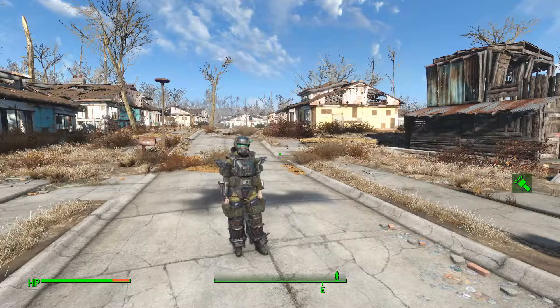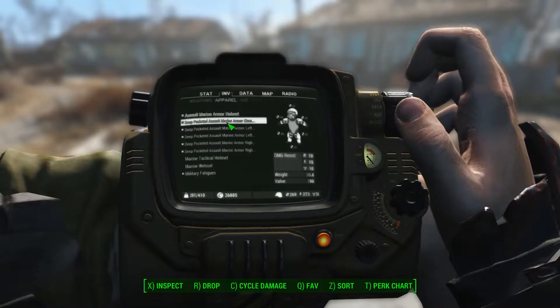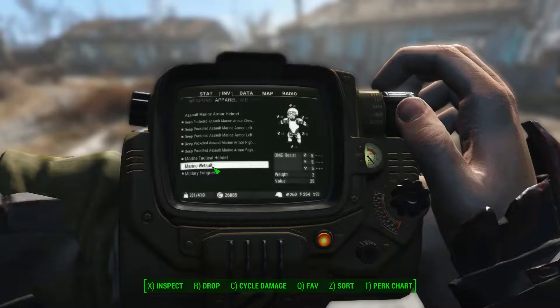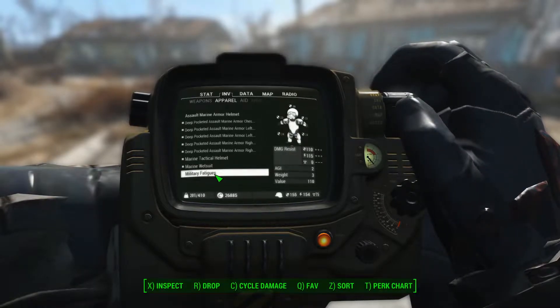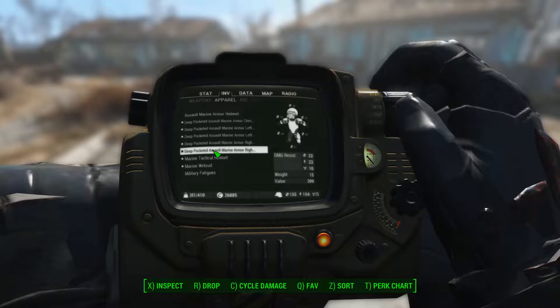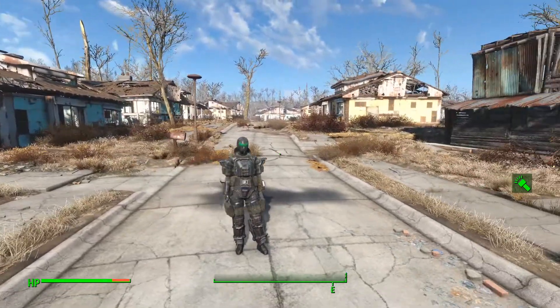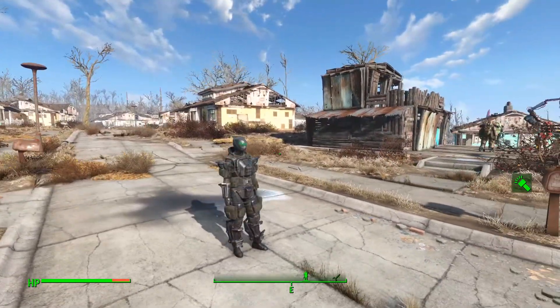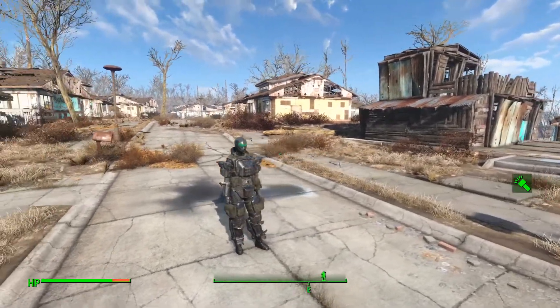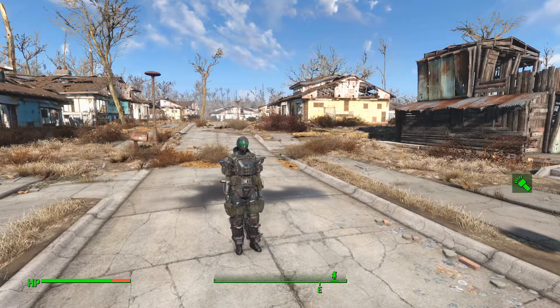You also get one other piece of armor when you go to those locations. You get the Marine Tactical Helmet and you get the Marine Wetsuit. When you equip the Marine Wetsuit, it unequips your military fatigues — so it is treated like a piece of clothing you can put armor over. The helmet has a kind of green bug-eye look to it. It is said to be used for reconnaissance at night, like a stealth suit, except it doesn't make you invisible.